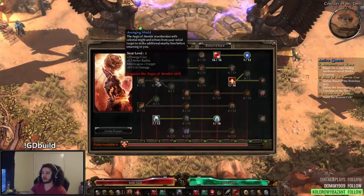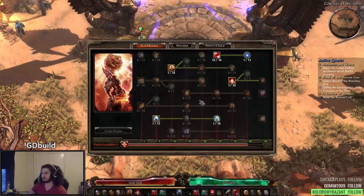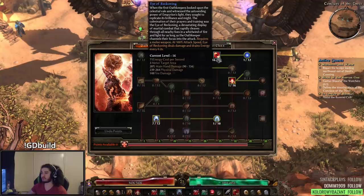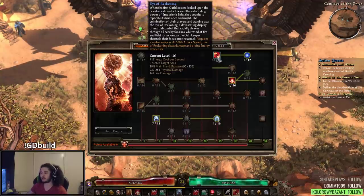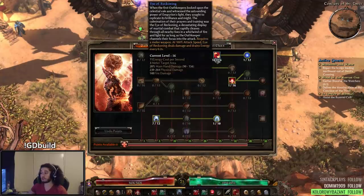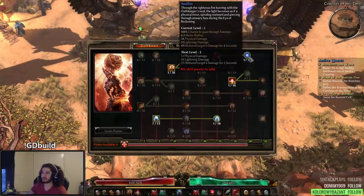Then when you start noticing your damage sucks on Elites, start pumping points into Aegis so you can actually kill them. I went from Aegis straight to Eye of Reckoning, and Eye of Reckoning is what I've been using. One thing to note about Eye of Reckoning is make sure you've got Energy Pots or Spirit Elixirs because it will consume them. And I kind of decided to go all the way and get Soul Fire.